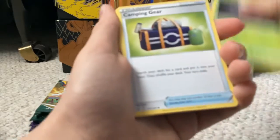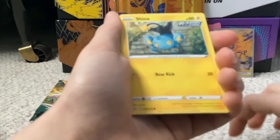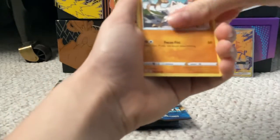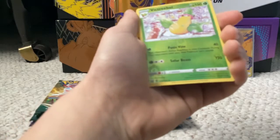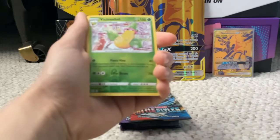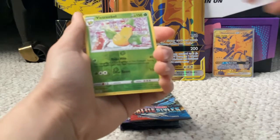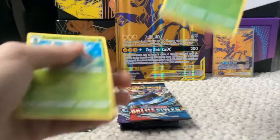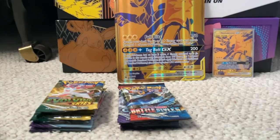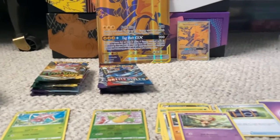Durant. Camping Gear. Honchkrow. Shinx. Illumise. Pawniard. Mankey. Baltoy. Victreebel Reverse Holo Rare — that is a nice card. And a Lurantis Non-Holo Rare. Let me move it off so you can see all that right there.